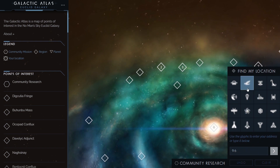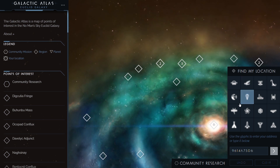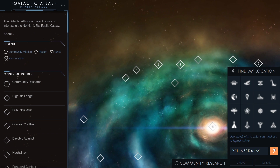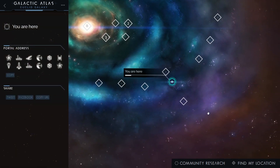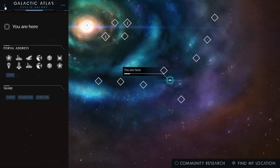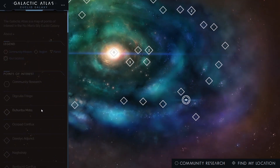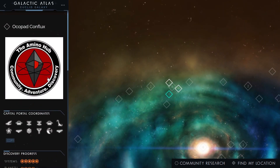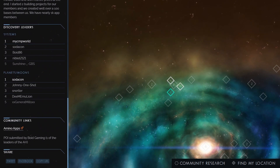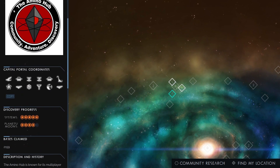Additionally, since it only covers the Euclid Galaxy, bases outside of that are simply not eligible for inclusion. I hope Hello Games figures out a way to either integrate it with the game's servers so that it updates automatically, or improve the Galactic Map in the game itself. Because right now, the Atlas doesn't offer much value at all, and players definitely need a way to organize, filter, search, and navigate the galaxy. Hopefully that's in the cards for an upcoming update.